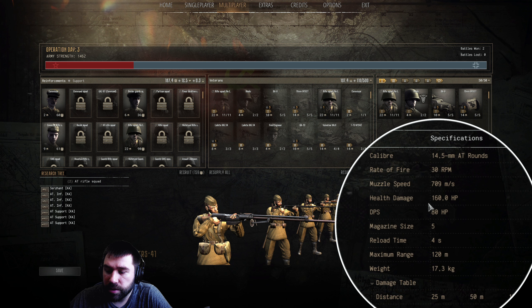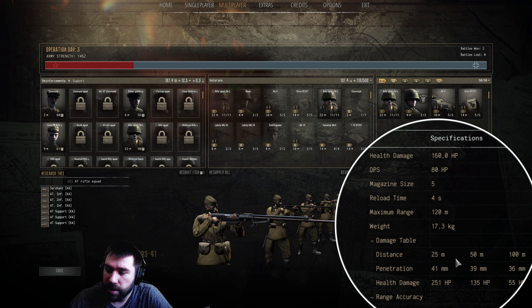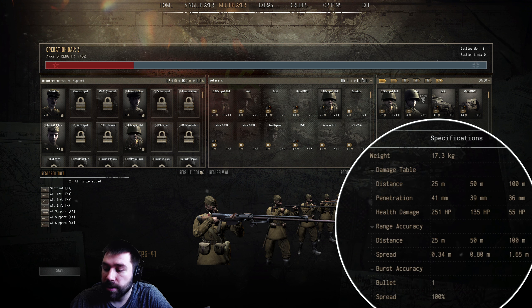Looking at the PTRS-41: it's about the same, you get a little more health damage to the weapon itself, DPS is three higher — very little change. Same 14.5 millimeter rounds, the muzzle speed is exactly the same, but the magazine is five rounds with a four-second reload. So you're no longer doing shot, four seconds, shot, four seconds — this is clearly the upgrade.